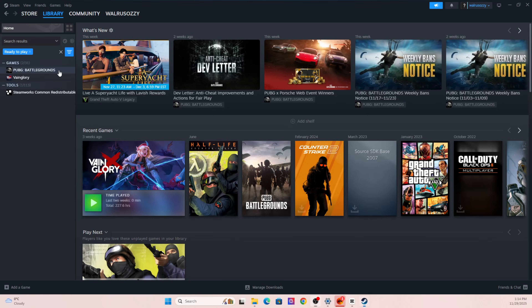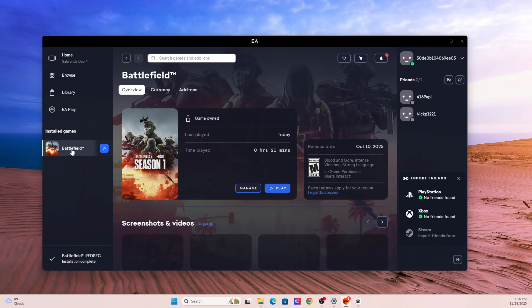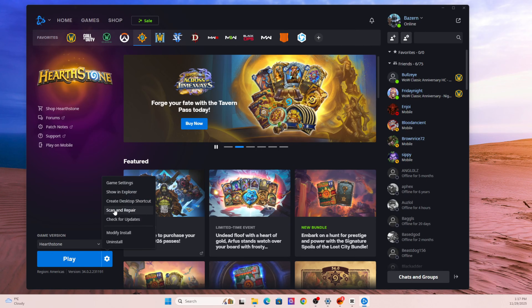Now let's move on to section three: repairing game files and removing corrupted data. A major cause of crashes is corrupted or incomplete game files — especially common if your PC shut down during an update, if you've paused a download, or if the servers were unstable during a patch. On Steam, right-click the game, go to Properties, then Installed Files, and hit Verify Integrity. On EA App or Origin, click the game, go to Manage, and choose Repair. On Battle.net, click the game, hit the gear icon, and choose Scan and Repair. This replaces any corrupted or missing files and restores everything to normal without deleting your saves or progress — though I'd recommend backing them up just in case.